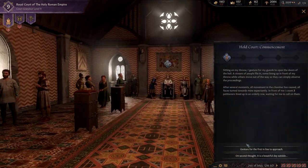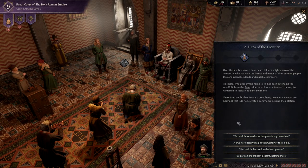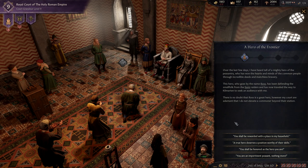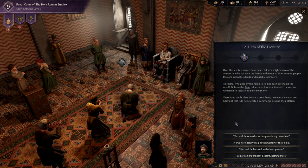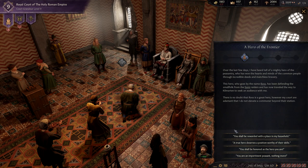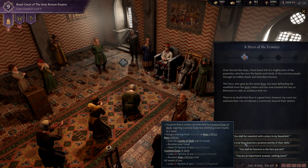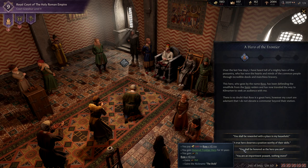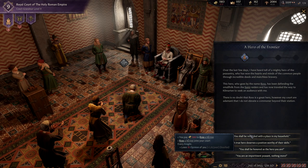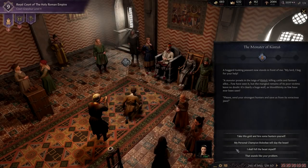Hold court. Hero of the Frontier: I've heard tale of a mighty hero named Ross who has been defending the small folk from raiders and has traveled to seek an audience with me. There's no doubt he's a great hero, however my court are adamant I do not elevate a commoner beyond their station. I'm going to pay him 500 gold.